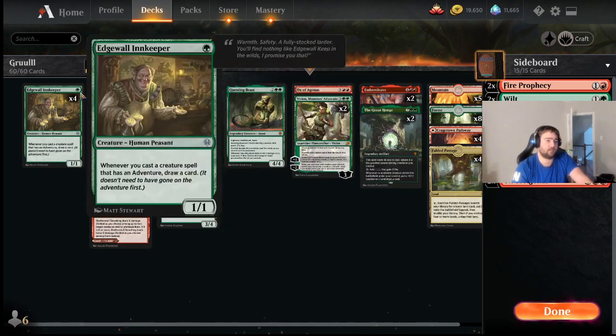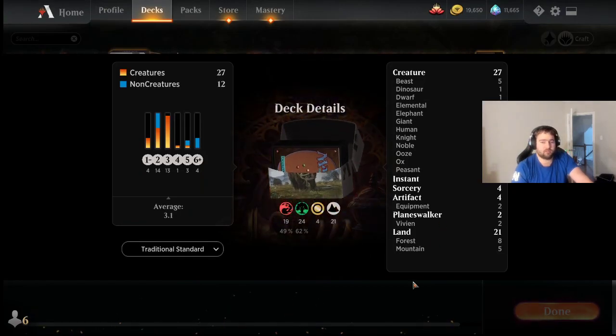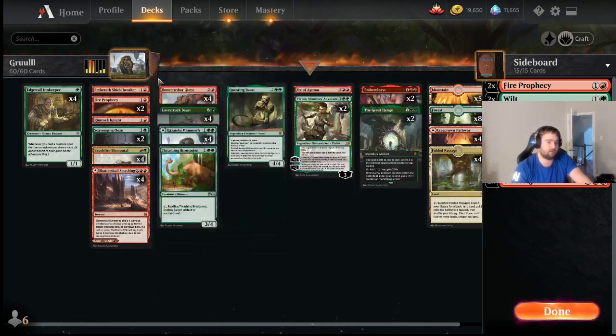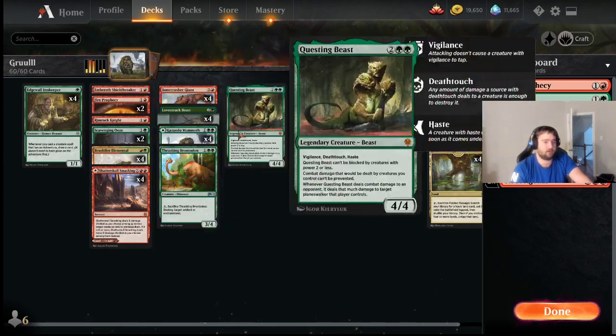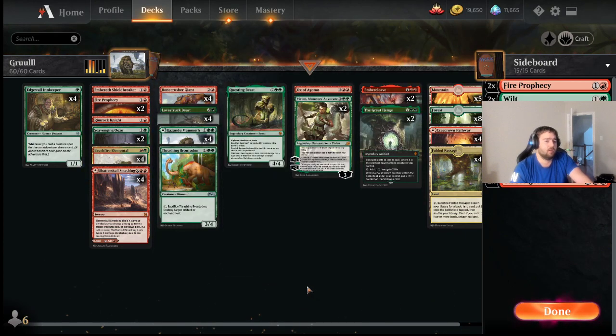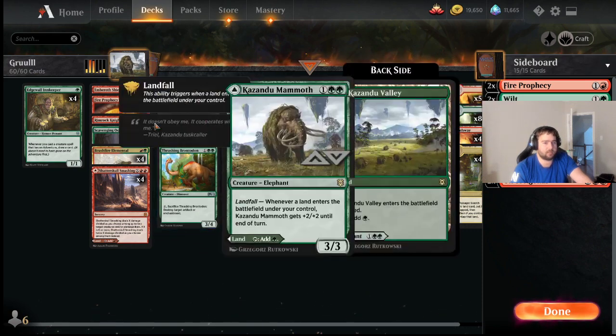Keep in mind — look at how many lands we're playing. We're playing 21 lands plus four Kazandu Mammoth and four Shatterskull Smashing, so that's 29 lands really all together. Plus we've got Fire Prophecy to draw into lands. Just a ton of mana sources in the deck — we're likely to be able to hit our land drops to trigger Brushfire Elemental.